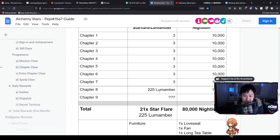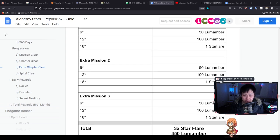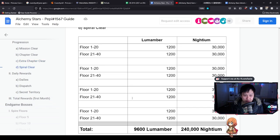Moving on we've got the extra chapter clear, which is just extra missions. Considering we've got a total of eight chapters but we've only had three extra missions, I'm not going to be banking on this one too much. However this is still quite a nice level of income - it's pretty consistent throughout, and each extra mission we're going to be getting 150 Lumamber and one Star Flare.